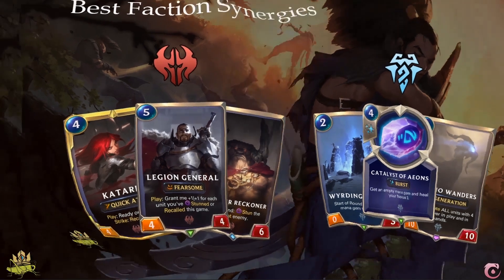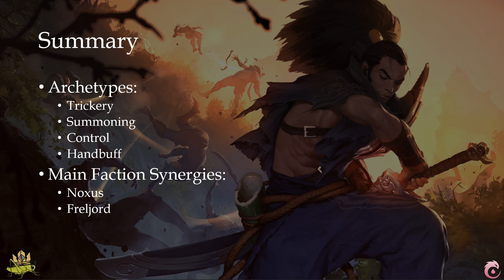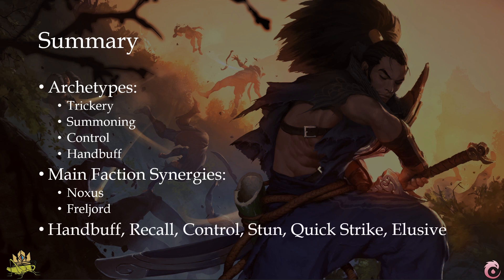Let's summarize. Ionia has 4 distinct archetypes: Trickery, Summoning, Control, and Hand Buff. Good faction synergizers are Noxus and Freljord, but Ionia is not very limited with its faction synergy. Words that come to mind when talking about Ionia are Hand Buff, Recall, Control, Stun, and Elusive. Thanks for watching — subscribe if you want to support my channel and see more Legends of Runeterra guides. This video is part of a guide series where I go through each faction in detail, so don't forget to check out the other faction guides.